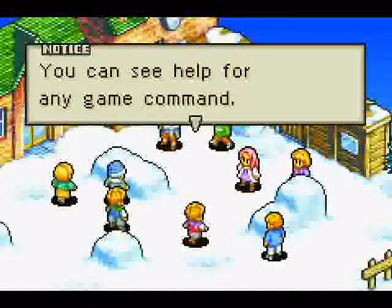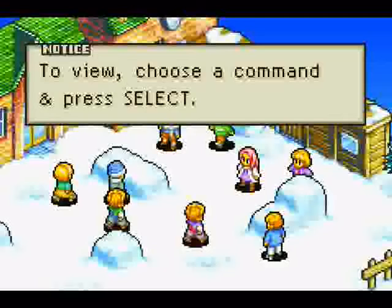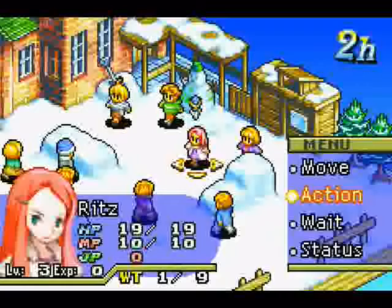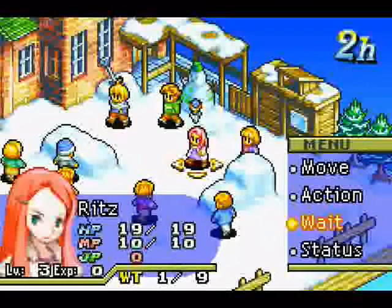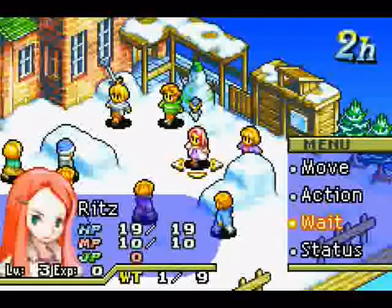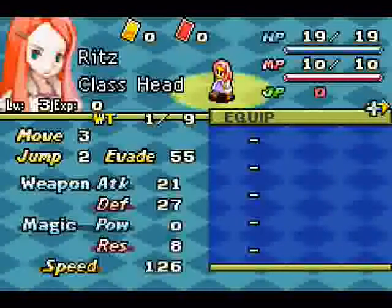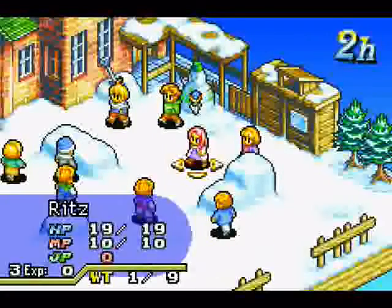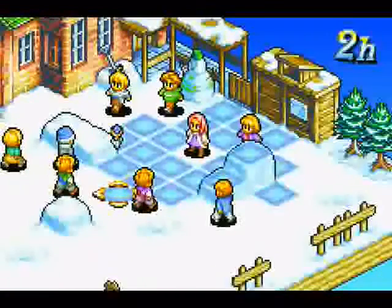You can see help for any game command - press select. I wish I knew which key select was mapped to. Here we are in the game, so this is the interface. You can throw snowballs, wait, look at what's going on in your life, and you can then move around.